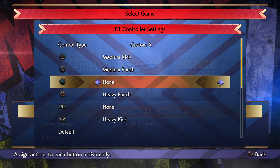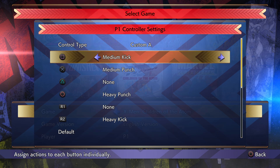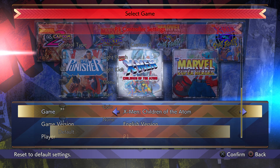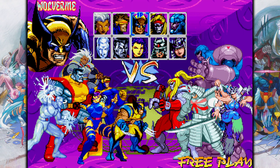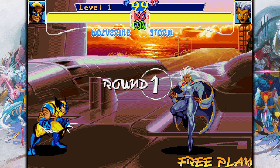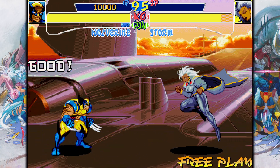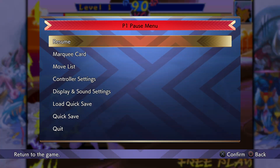These probably don't correspond to your arcade stick buttons, because I've manually rewired my buttons on my stick — but never mind that. Let's just make sure these actually do what I set them up to do before. Light punch, medium punch, heavy punch, light kick, medium kick, heavy kick. Yes! Buttons are working now. That's good.